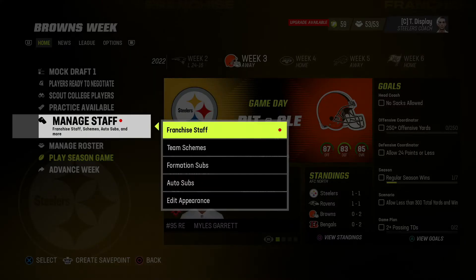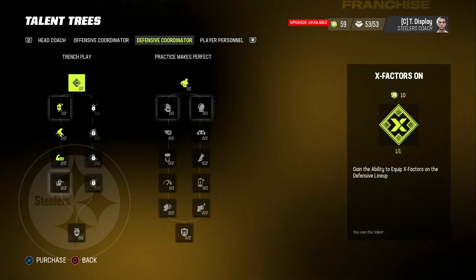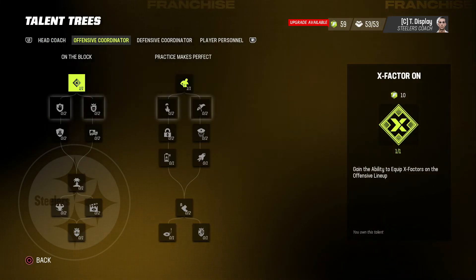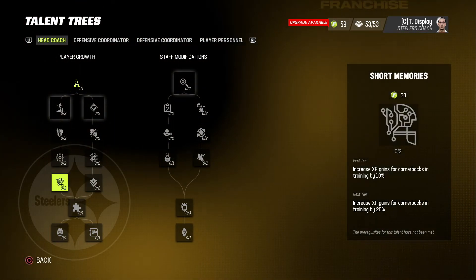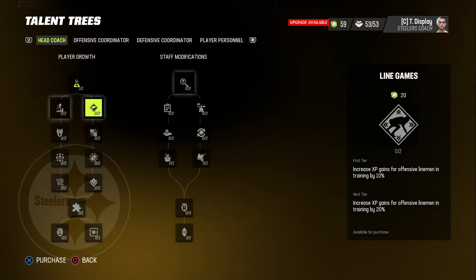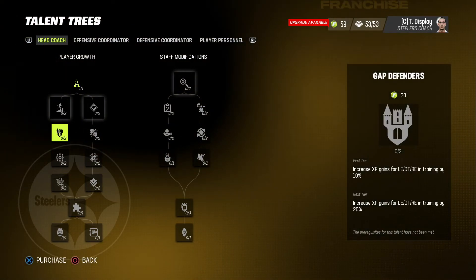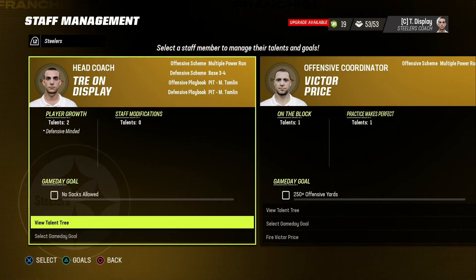Alright, so before we advance, let's actually do these upgrades. Normally what I do — I just go left to right, I don't jump the gun. I start here on player growth, then I go to staff modifications, then OC, DC, player personality — you know it. But here's the key: you only get to pick one of these paths. I like to typically do the ones that are harder to upgrade. Offensive line is the hardest to upgrade, but it's matched with all the easy stuff — halfback, wide receivers, quarterbacks. That's unfortunate. So I'm just going to go strictly toward the defense, and that's what it's going to be for now.